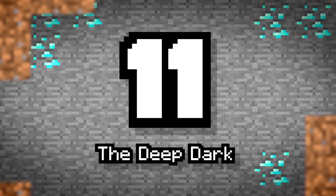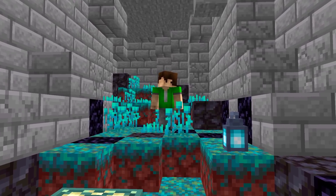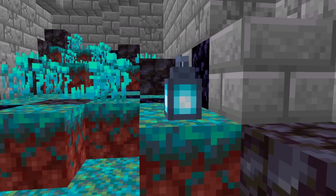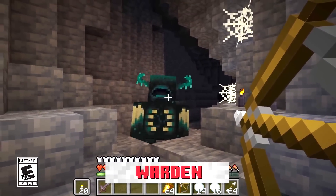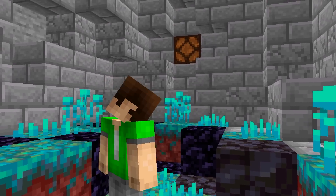Number 11: The Deep Dark. Another new cave biome that can be found at the very bottom depths of the world near bedrock. It has a new type of stone and a weird block called skulk, weird candles, and a strong spooky mob called the Warden that cannot see but instead hears you. The Deep Dark also produces a pulsating blinding effect on your screen when exploring.